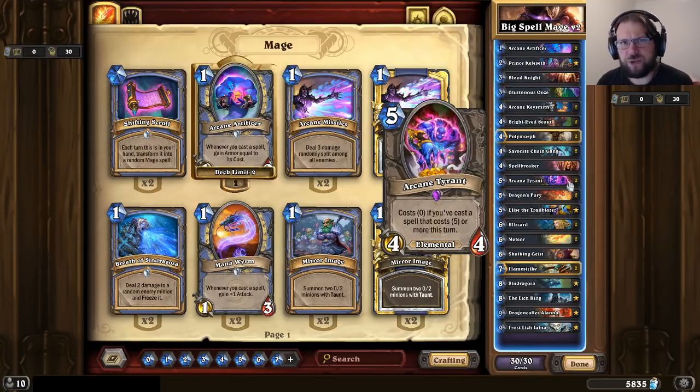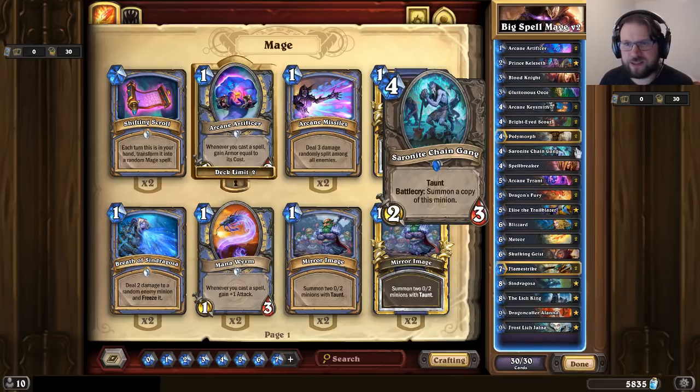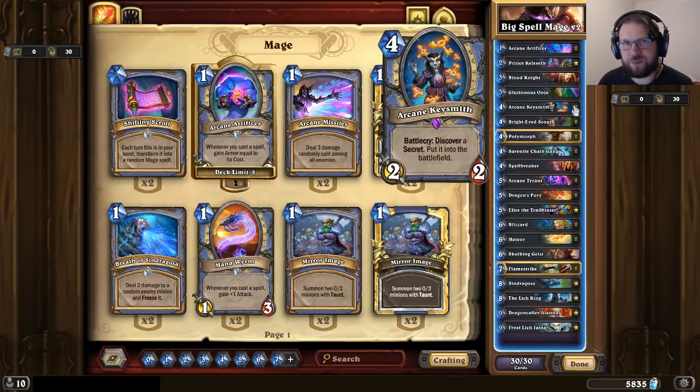You can play a boardless spell and follow that up with dropping free Tyrants on the board, much like Druids used to do. Other things that work nicely with Kelaset: Saronite Chain Gangs and a couple of Arcane Keysmiths. Arcane Keysmith can give you secrets the deck otherwise lacks, and those can be the deciding factor in winning lots of games. If you get the Kelaset buff on the Keysmith, you get a better stat line as well.